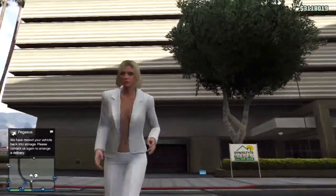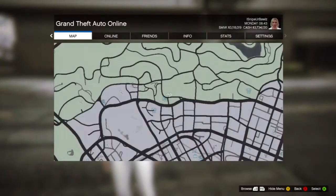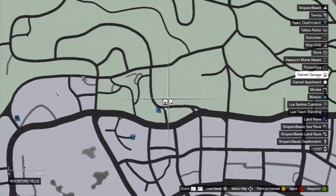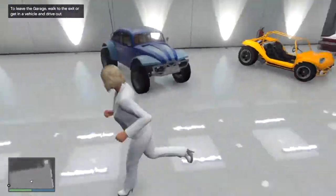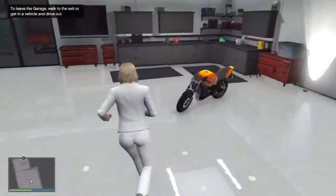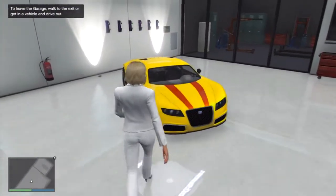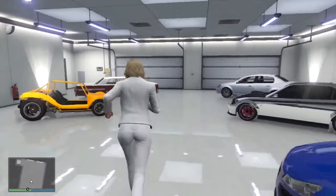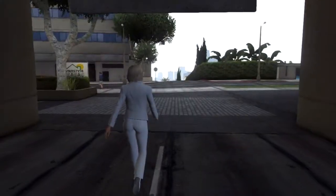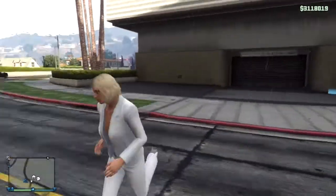There are a couple things you need. One thing you need is this apartment — it's really expensive, but if you buy it, you'll make your money back. Here it is on the map. Another thing you need is a full garage and a car you want to replace — just an expendable car. You also need an expensive car to sell; I've got this Adder, it sells for a lot. And you need a stretch limo, which you can buy in San Andreas Autos.